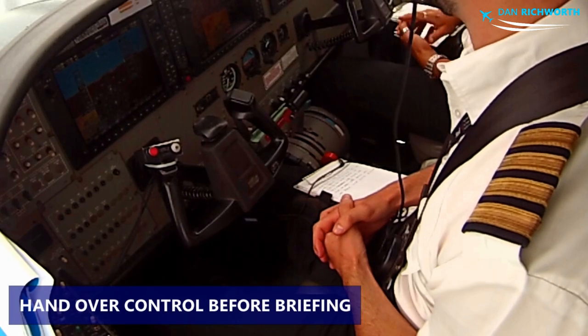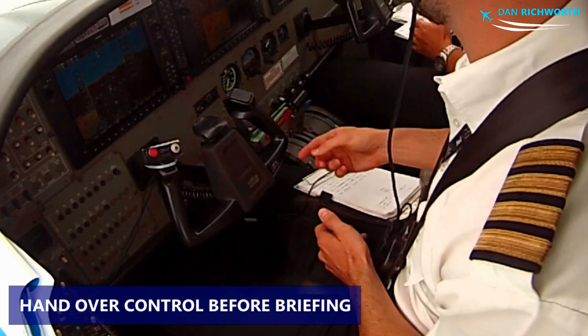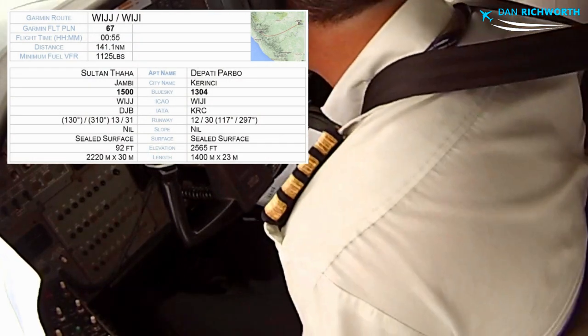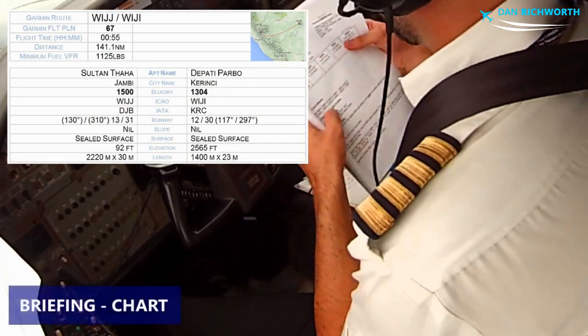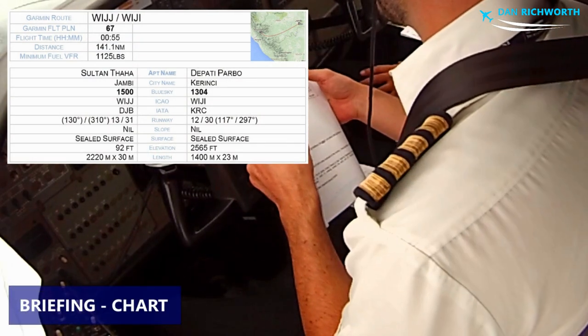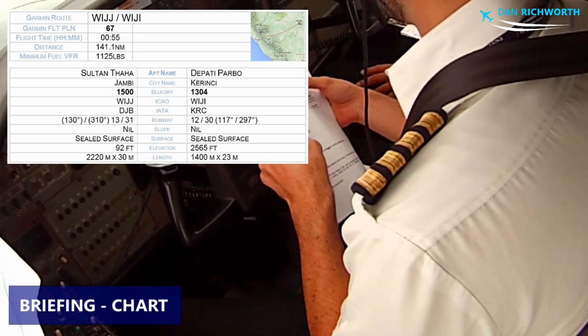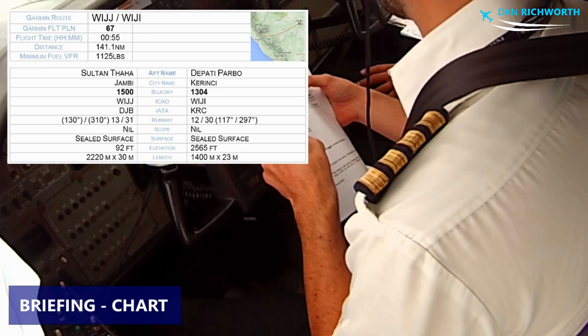Okay mate, you have control. I have control — just maintain this heading and this altitude. Okay, ready for the briefing. Okay mate, so let's go. I will go into Kerinci. I am going to do an overhead join — runway 12 or 30 is yet to be decided.